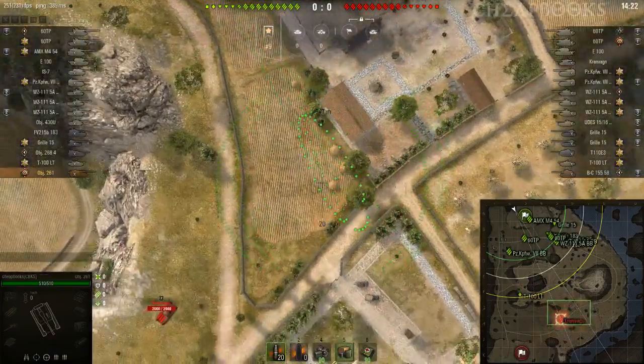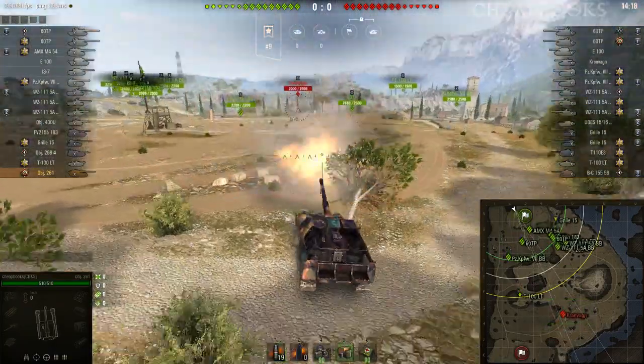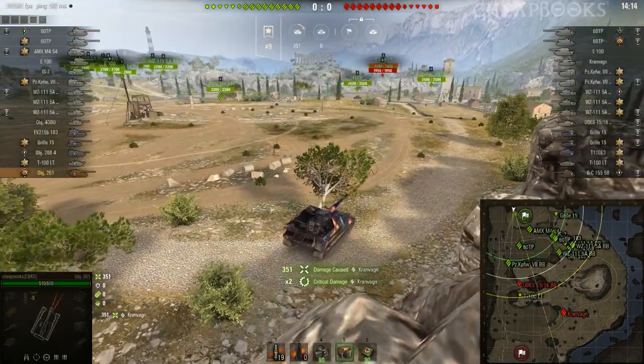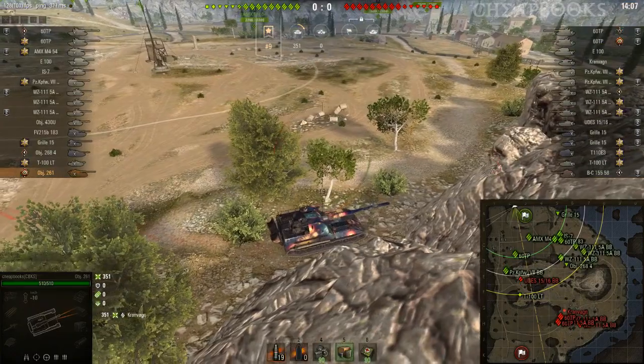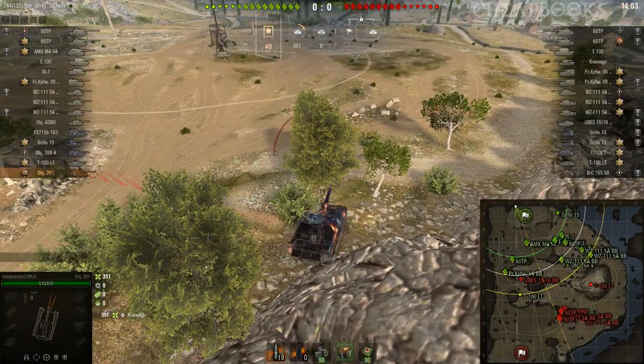Let's see who the first target is going to be. We've got a Kronwagen. I've got 350 damage on the Kronwagen. So because I need to damage heavy tanks, I am going to be looking for heavy tanks, and as you can see there are around 9 on the enemy team.